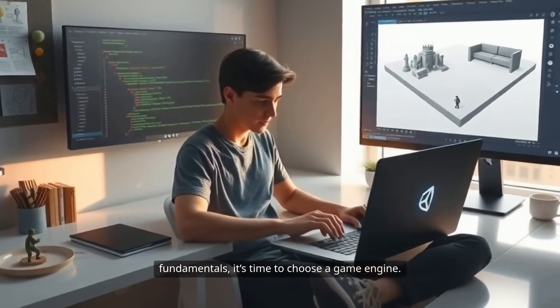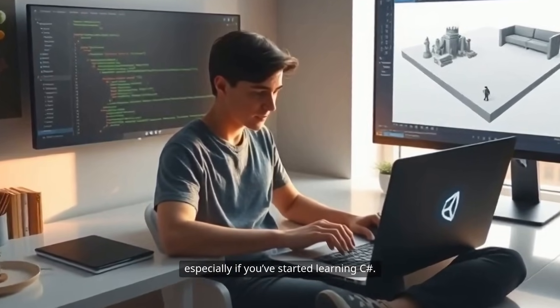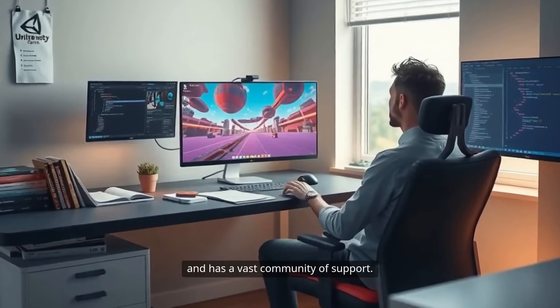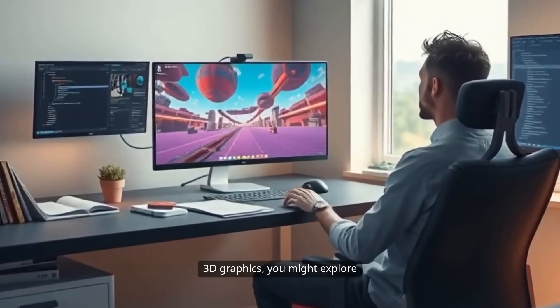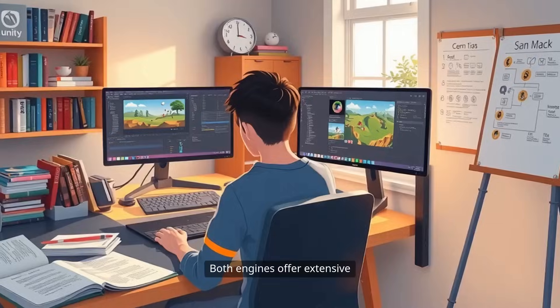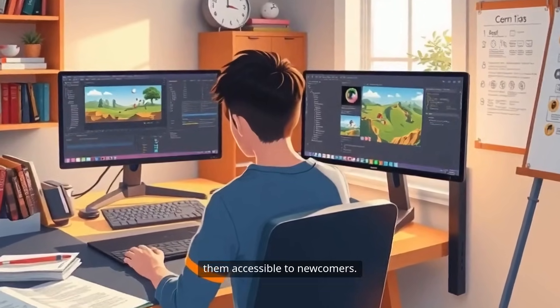Once you've built some programming and design fundamentals, it's time to choose a game engine. Unity is an excellent choice for beginners, especially if you've started learning C#. It's widely used in the industry and has a vast community of support. If you're more interested in high-end 3D graphics, you might explore Unreal Engine, which uses C++. Both engines offer extensive documentation and tutorials, making them accessible to newcomers.